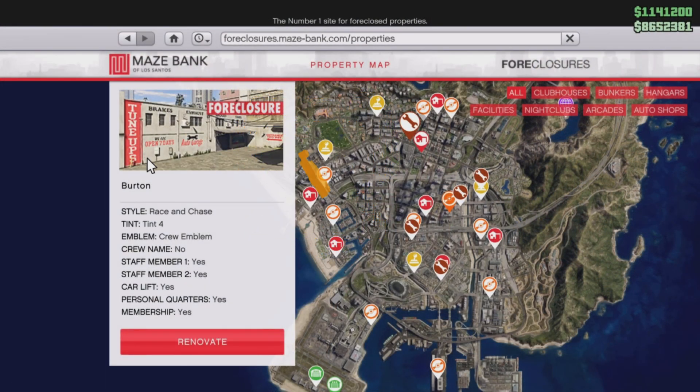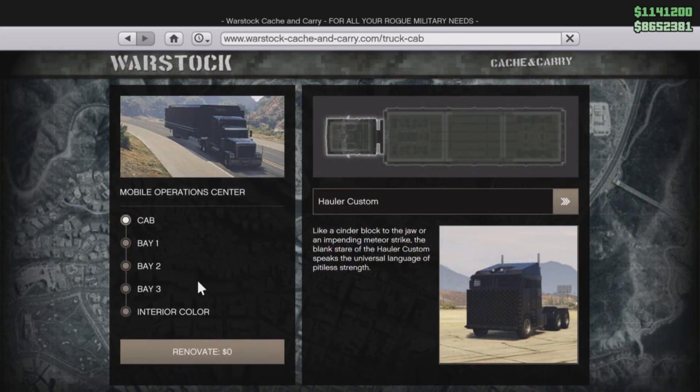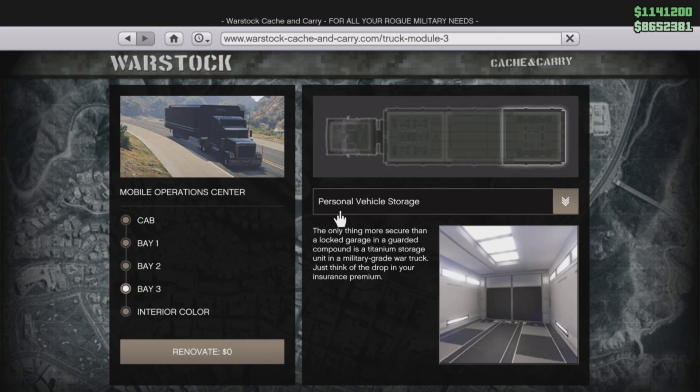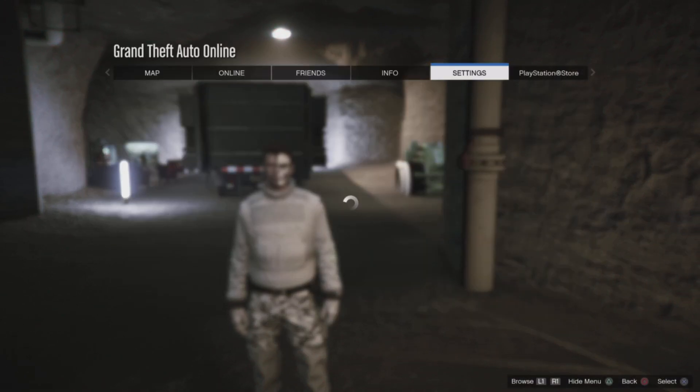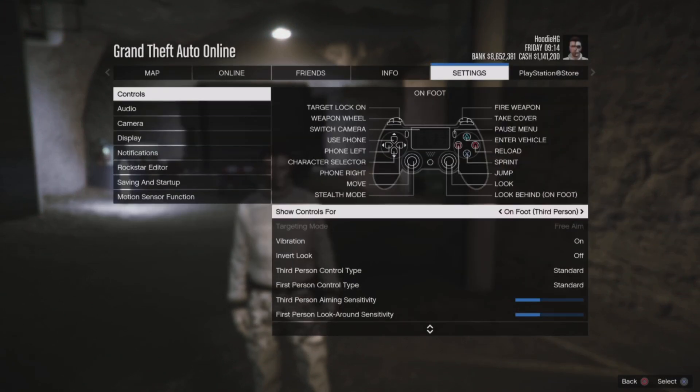To get into some requirements here, you won't need much at all. You will need an auto shop, so make sure you do own one. Inside of the auto shop garage you want to go ahead and place a bunch of free Elegies — that will be the vehicle we are duplicating over. In addition to that, you will need to own a MOC with the personal vehicle storage in bay three, and in the back of the MOC you will want the car you are looking to duplicate stored inside. I do highly suggest a fully upgraded Arena War ISSY, as that will earn you the most amount of money for the duplicates.